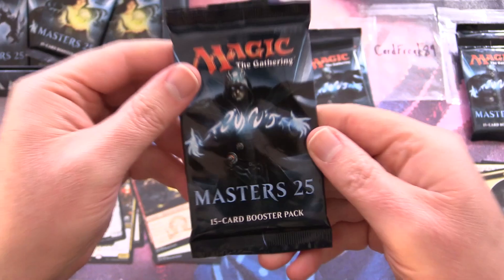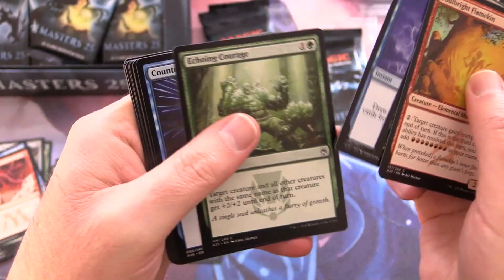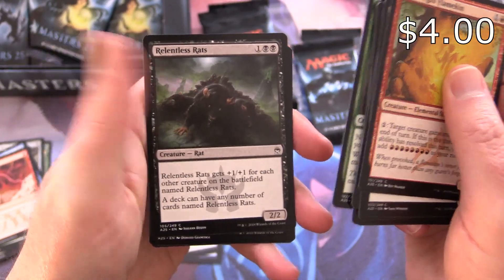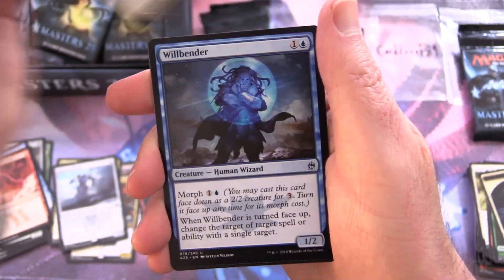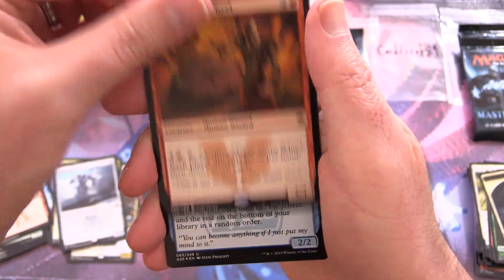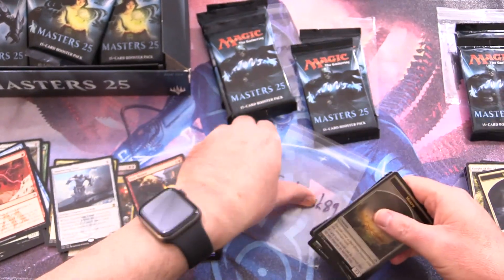Our first patron today: Card Freak 89 — thank you for being a patron. Patrons get everything in their pack. Brainstorm and Counterspell are decent common pulls, plus Relentless Rats. Uncommons: Deadly Designs, Nyx Fleece Ram, Wheel Bender. The rare is Magus of the Wheel. Foil Jalera and a Morph Token. Scooping it up for Card Freak 89 — enjoy the pulls!